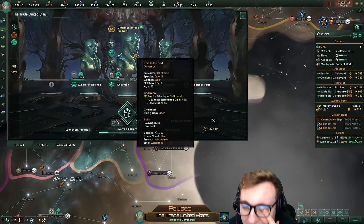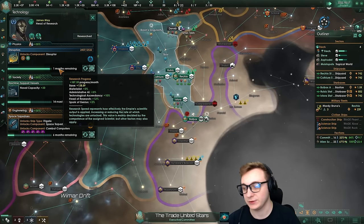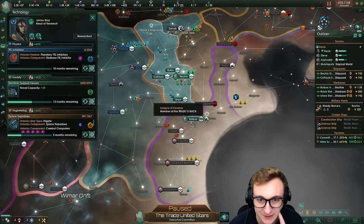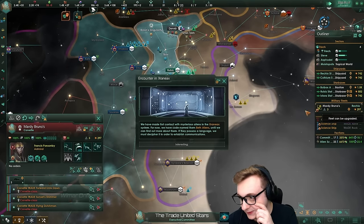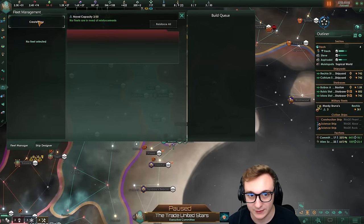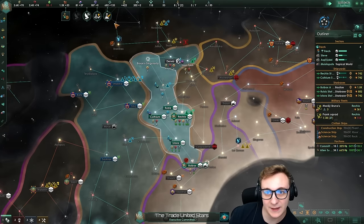Once we get disruptors I'm just going to pump out distruptor corvettes. We can now launch our agenda — on three ships we get 361 strength. Unfortunately I haven't got Supremacy or anything like that — we're just going to have to bite the bullet and make full strength, but I think our build's quite strong. I've let them sneak past — they have a 2k fleet but they're only superior. I want to murder them. Can I take all their planets? We have no influence, that's the issue.